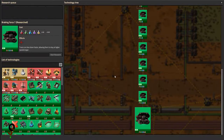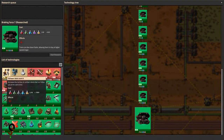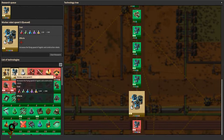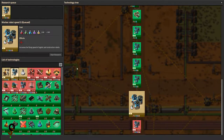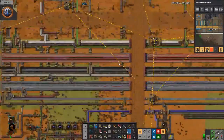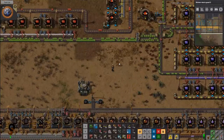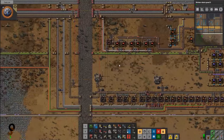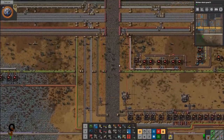Let's check our tech — we only have three more things left to research and then we will be done. Let's go ahead and start; we'll get this worker robot speed done first because it only takes 500, and that should be pretty quick. While this is all running I'm going to be running around tweaking things and making sure they run a little bit better.